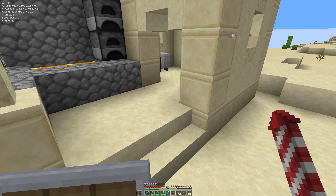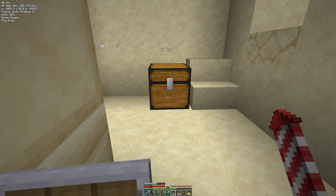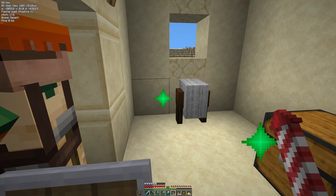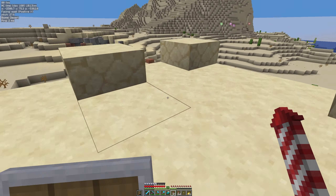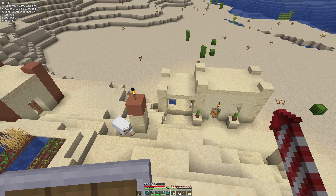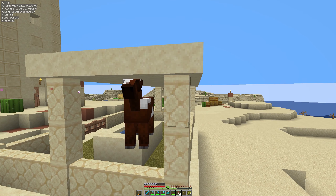Then I found trees — oak saplings to be precise. I'm so happy: 160 days and I have three tree saplings. Buoyed by my success, I then found sheep — I can make beds that I also don't need, but I'm sure I'll need wool for something. And I even found a horse. So that was three days well spent.